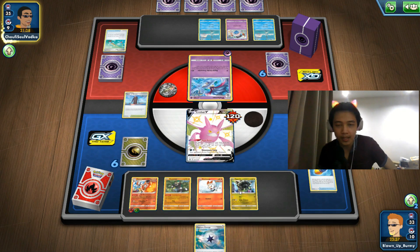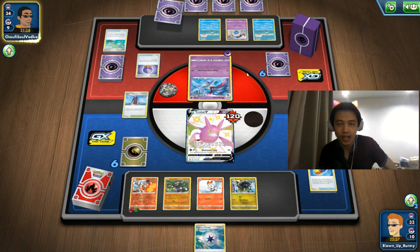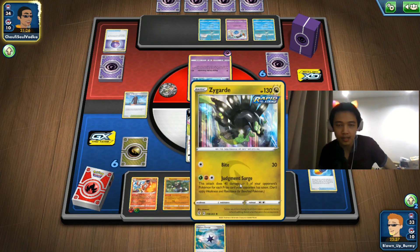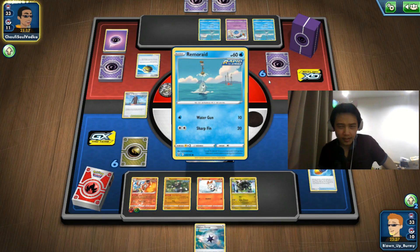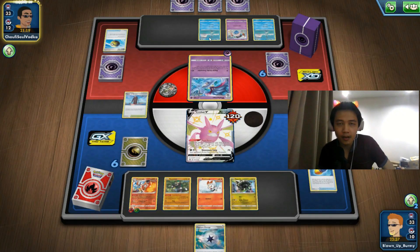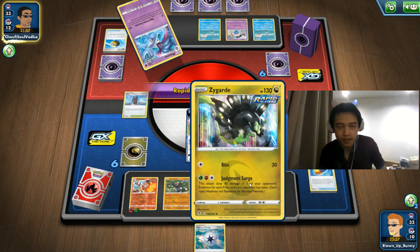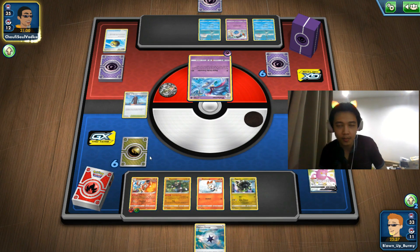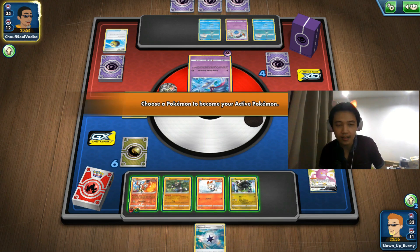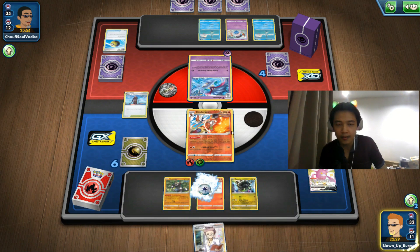Their Passimian won't do extra damage unless they play a Crobat V — Telescopic Sight won't help against single-prize cards. They have an Eldegoss though. Two prize cards taken means 80 damage from Judgment Surge — we need them to take three prizes for a knockout. Either an Octillery or Malamar, but if they're basic we can knock them out with one Judgment Surge hit. It's a three-energy attack so think about getting your Grass and Rapid Strike energy ready, or using Experience Share or Raihan.